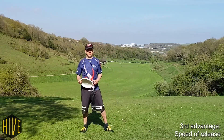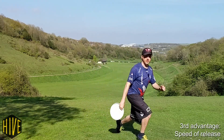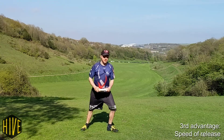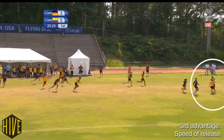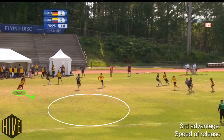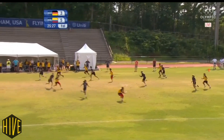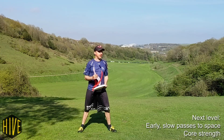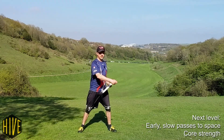Another advantage of the throw and go is the speed of release. It's much quicker to go from releasing a backhand and then running than it is to actually pivot out and throw. So you get the disc out of your hands faster, which means that when you see the open option develop, you can get the disc traveling to that space quicker than if you do a pivot. This comes at a slight cost of accuracy and a slight cost of power, but this is normally cancelled out by the fact you're getting the disc out into the space early.